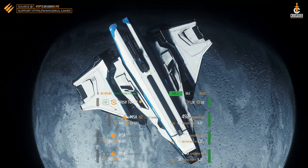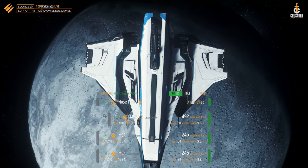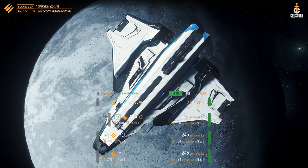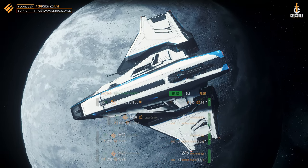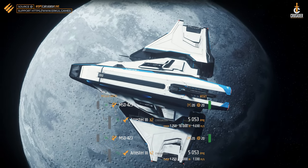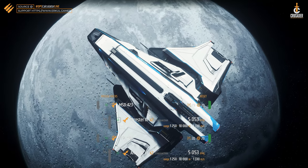With the standard armament of 4 size 3 weapons distributed over the wings and the nose turret, the Spirit gets 985 DPS at 600 alpha damage, analogous to the A1 variant already in the game. In addition, the C1 also has 4 size 3 missiles, so the C1 can achieve a damage output of almost 10,000 damage points.